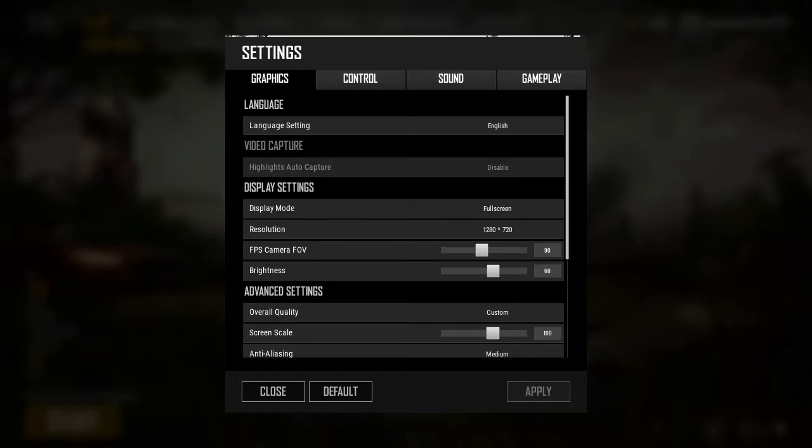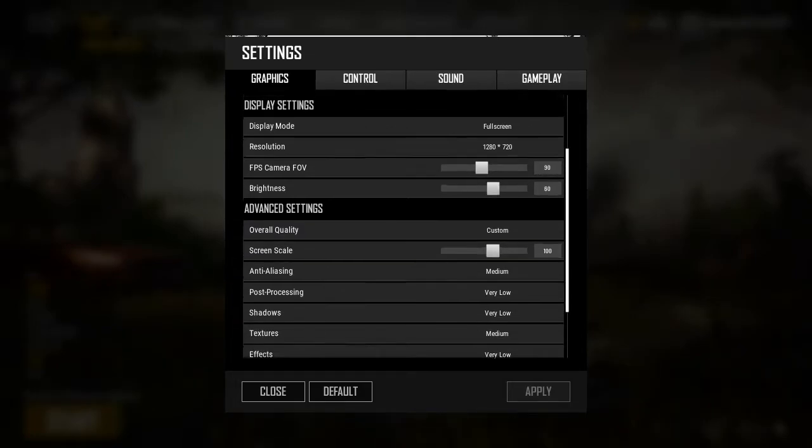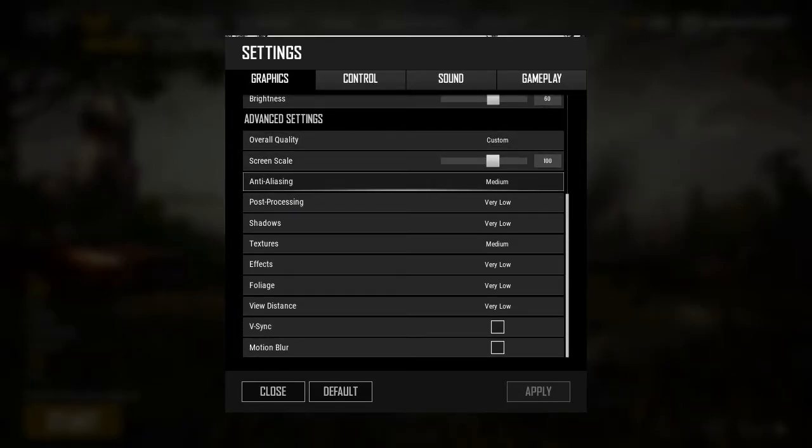Not much has changed from my previous settings, but I have tried to play around with the anti-aliasing. In the past I had suggested ultra settings, and today I'm using medium. I've tried high, medium, and low, and to be honest I haven't seen much of a difference. If I went very low then I could tell it was a bit blurry, but up until medium it looks fine to me.